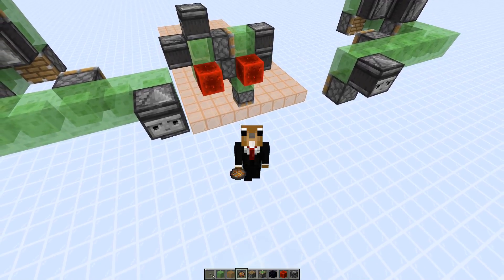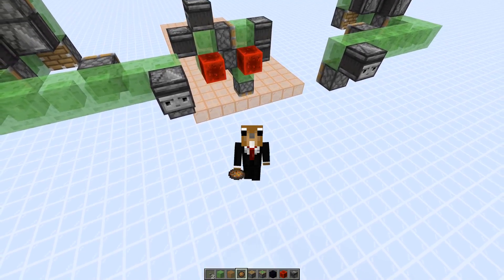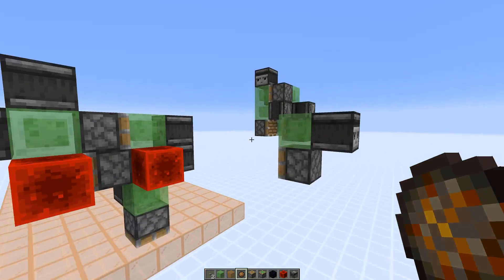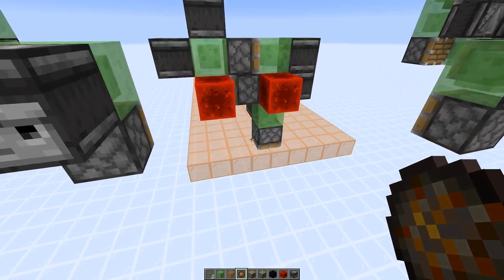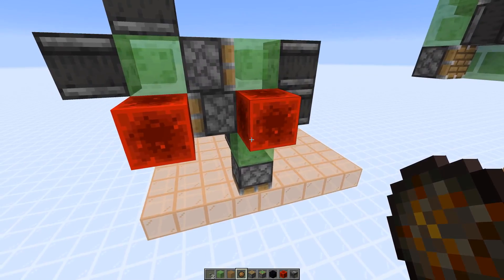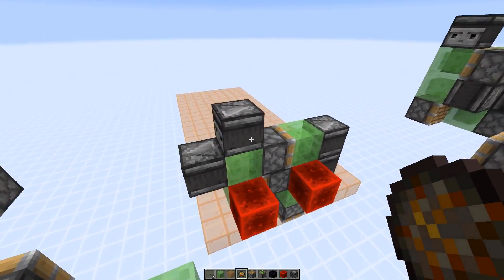Hi guys, welcome back to another Redstone tutorial video. Today I want to show you how you can make a simple three-directional machine. That three-directional machine could, for example, pull up a layer of blocks or push it down. It could also attach a TNT duper to it.